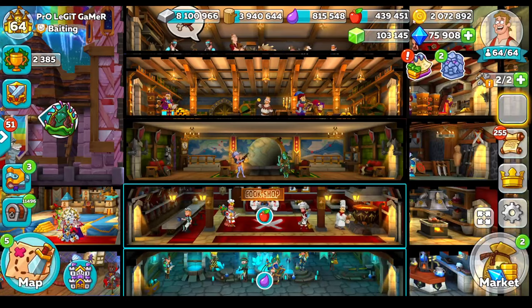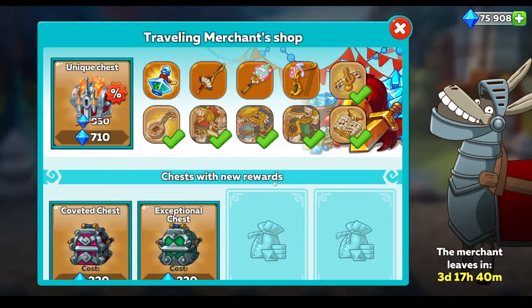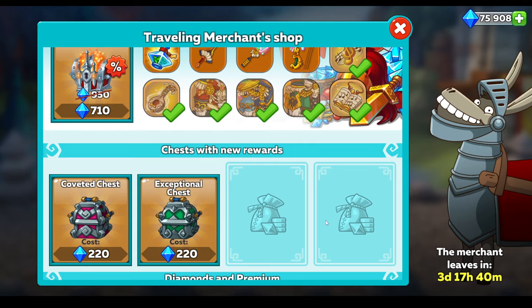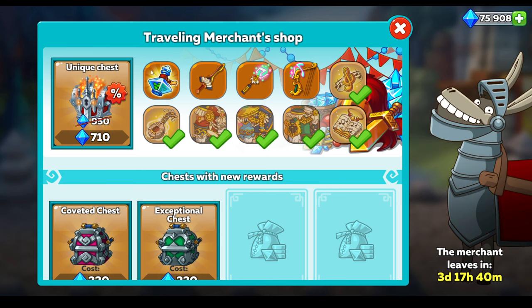So, donkey looks like this - it's here for about four days. We get this big unique chest and we get all these old previous items that have been around in some kind of event, and we usually also get some kind of new artifact to obtain.